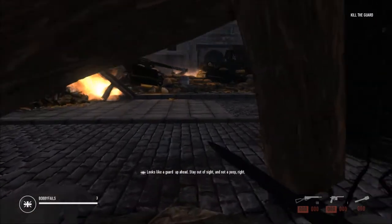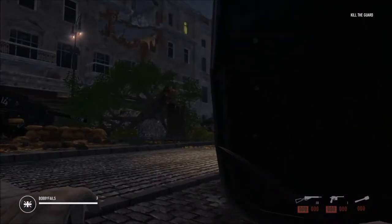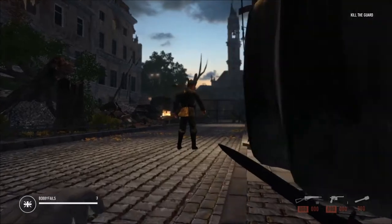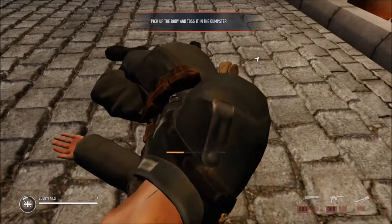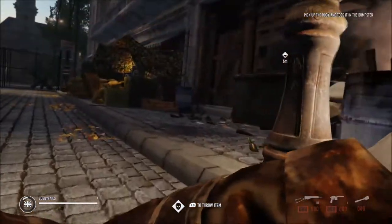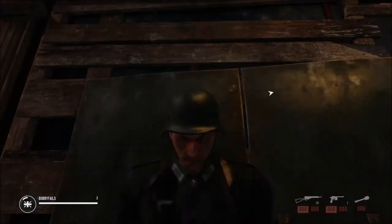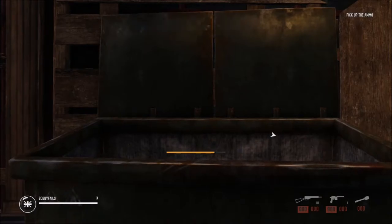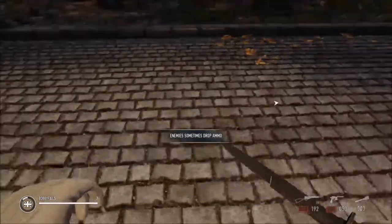Right, crouch is B. Just so you all know - left stick to move around, right stick to look around, and right trigger is obviously to attack. We've got the knife equipped at the minute. We're going to kill him, then pick him up by holding right bumper to dispose of the body - very much like Payday 2. We'll close that and carry on.